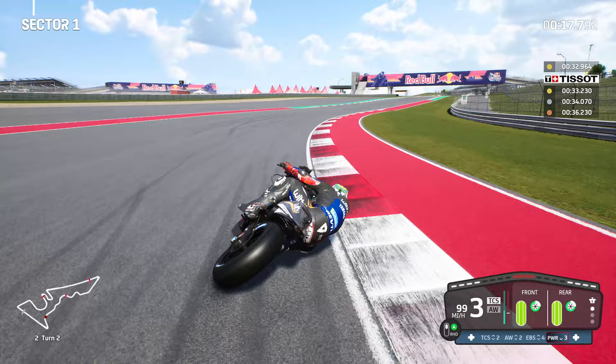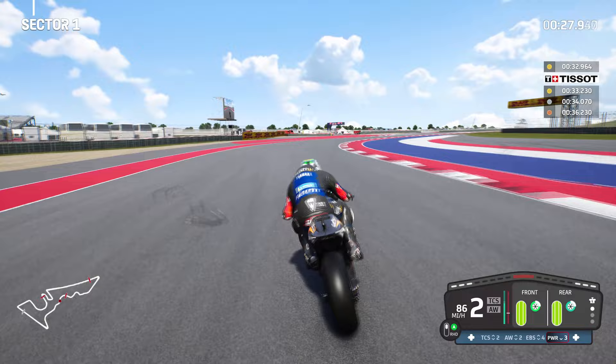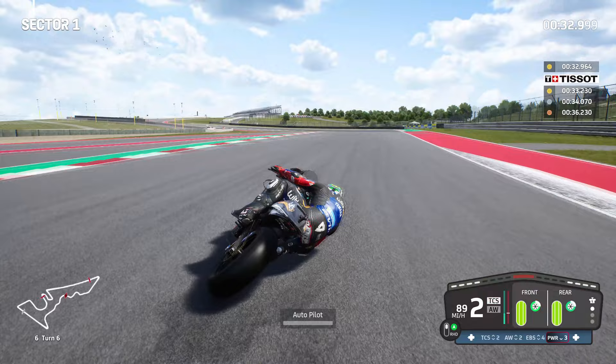You've got to be moving with the rider. Getting turns 3, 4 and 5 correct is paramount here at the Circuit of the Americas, because without getting this first sector right you'll never produce a good lap time. It's very important you follow those lines and use the template given in today's video.